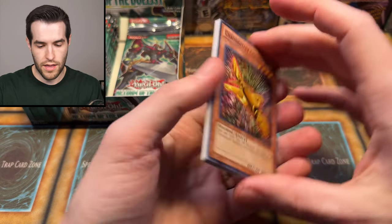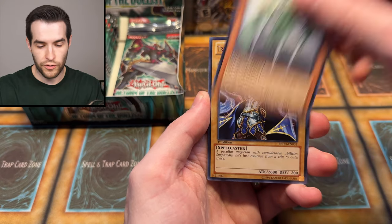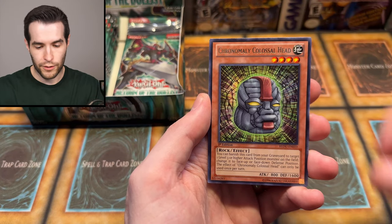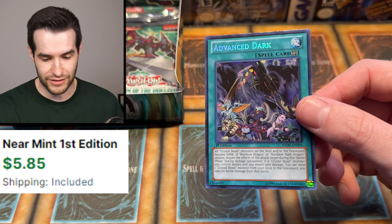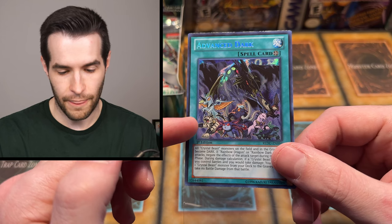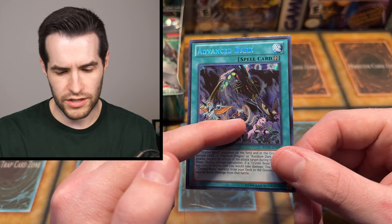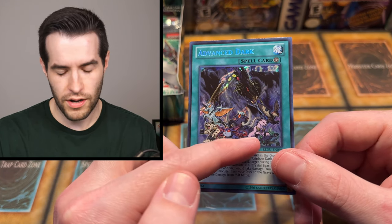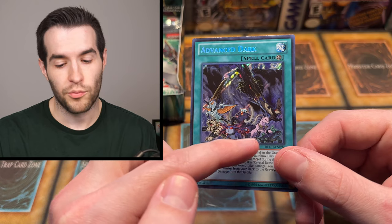Back to Return of the Duelist first edition. One, two, three — Chronomaly Golden Jet, Stonehenge, Where Are Thou, Ninjitsu, Uniflora, Trance, Madolche, Chronomaly Colossal Head — and a secret rare! Advanced Dark. I don't think I've ever seen this card. It has the Crystal Beasts on it — Pegasus, Topaz Tiger, Sapphire, Ruby Carbuncle, Amber Mammoth, Emerald Turtle. Pretty cool secret rare — I didn't know there was a Crystal Beast card in this set!